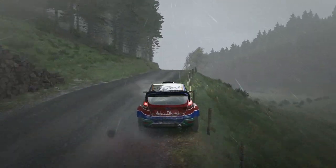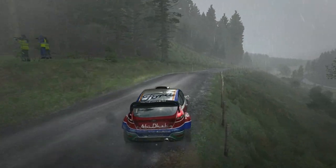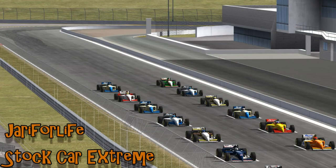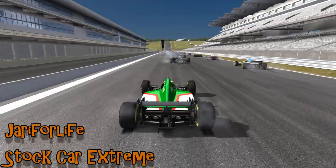Scotty V on DiRT Rally — you might expect him to run wide, clip a rock, and go for a roll, but this time it's a full-on front flip. I've seen many landed rolls you can just drive away from, but this front flip lands with the car pointing in the perfect direction — pretty good going.